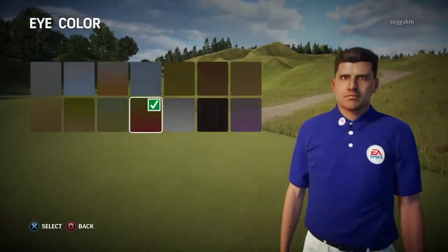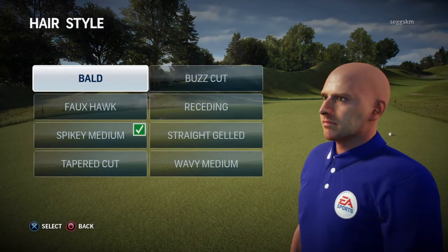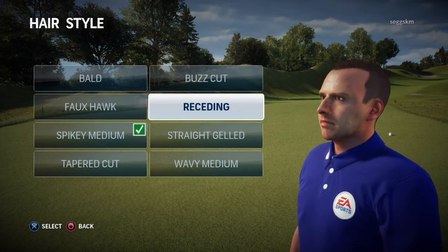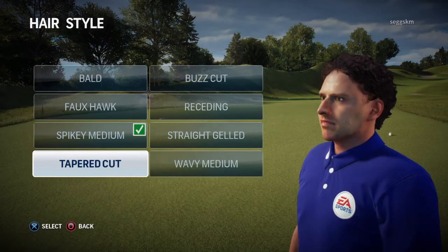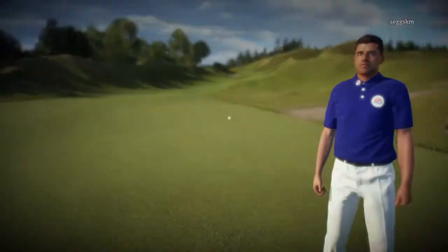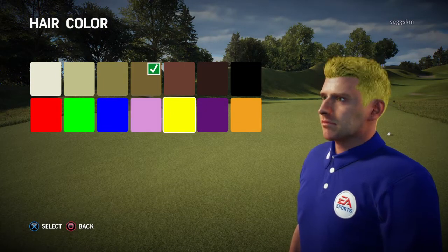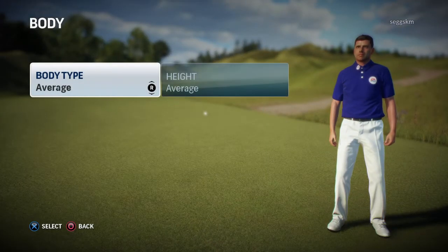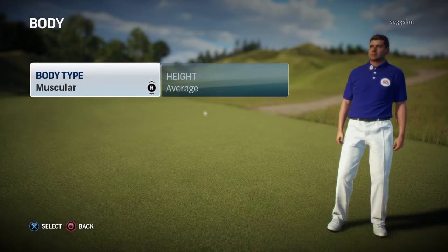Eye color four, brown eyes. Hairstyle — bold, loving that look, buzz cut, sexy faux hawk. Straight gelled, that's okay. Wavy medium, tapered cut, spiked — that's the one I'm going for. Hair color — pink, nah, brown. Body type — average, muscular, or heavy.